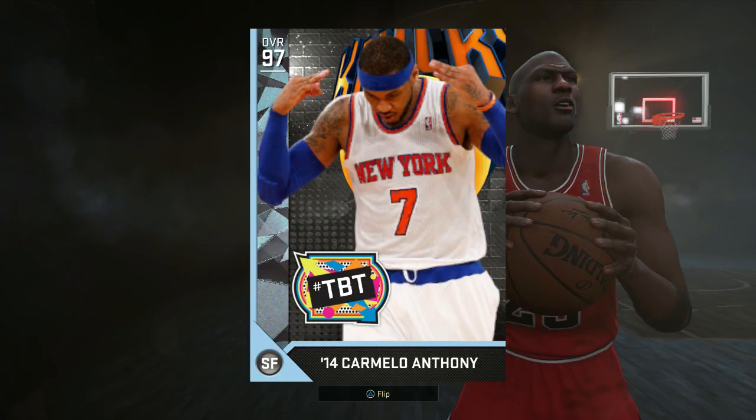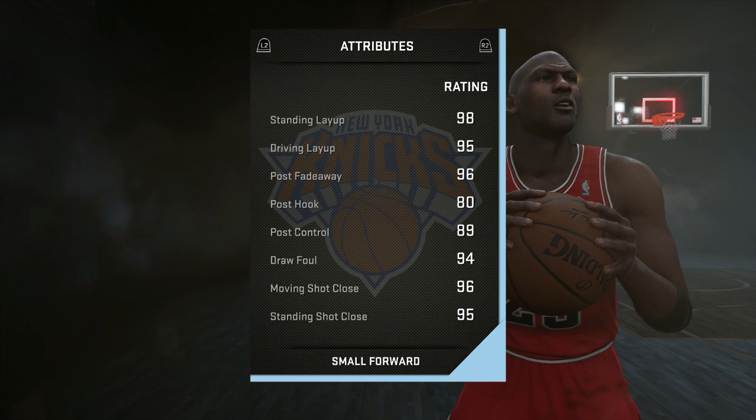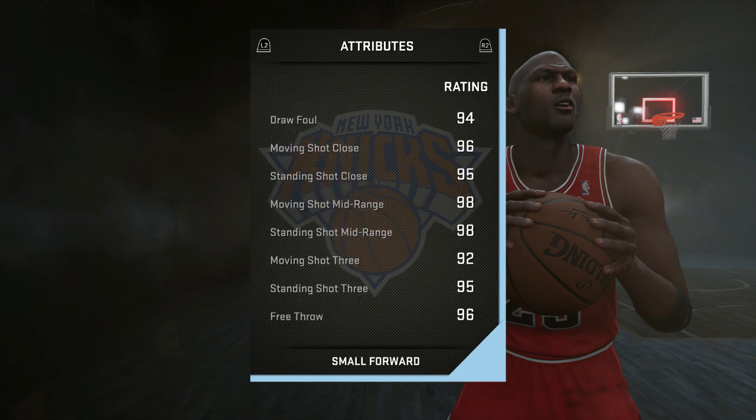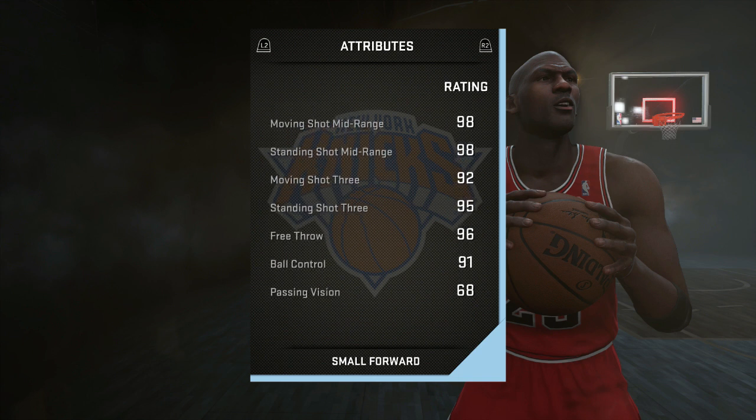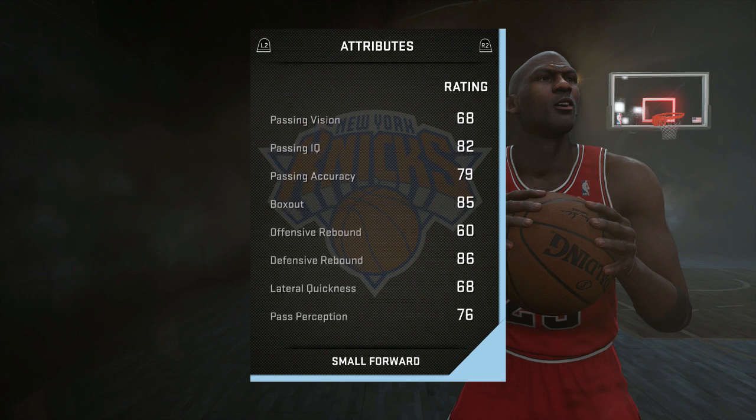Coming in at number four, we have the 97 overall Throwback Thursday 2014 Carmelo Anthony. This card is absolutely, if not the best offensive card in the game — the best release, the best shooting. This card pretty much does it all. He's got a standing layup of 98, driving layup 95, mid-range 98, and that's without a shoe — a 98 without a shoe, unbelievable. A 95 standing three-pointer, unbelievable. 96 free throw. He's got good defensive rebound.